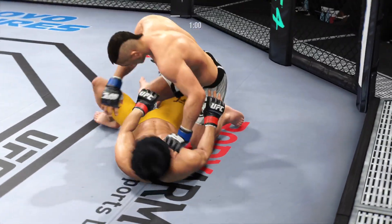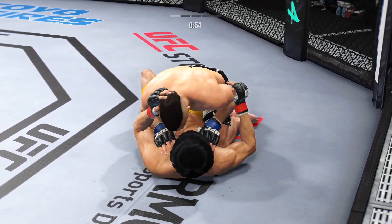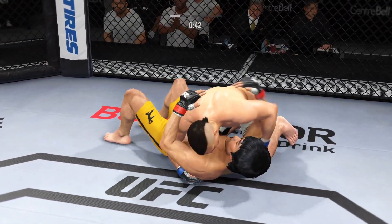He's very comfortable fighting off his back. Now looks like he's trying to hip escape, or maybe look for a Kimura here. Side control now — a lot of options at his disposal from here.